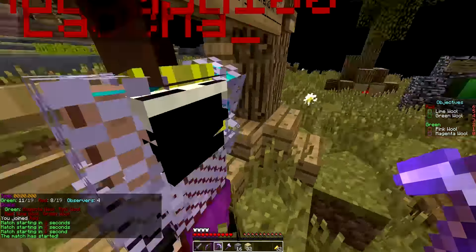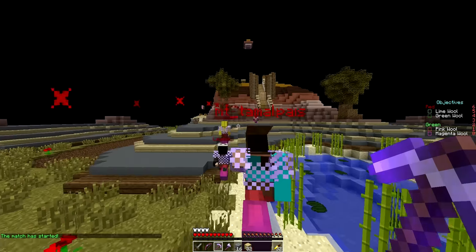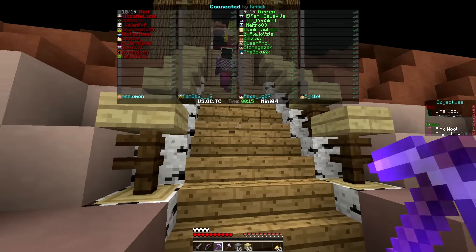Hello everyone, this is me, Luigi, and welcome back to another episode on the Overcast Network. I've been doing a lot of that recently, just running into the wall. This is a two-teamed CTW map called Connected by Kriti.